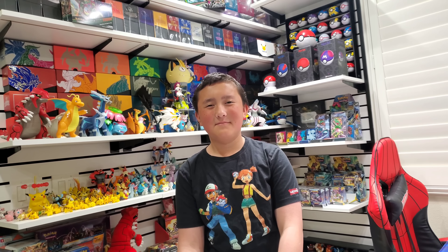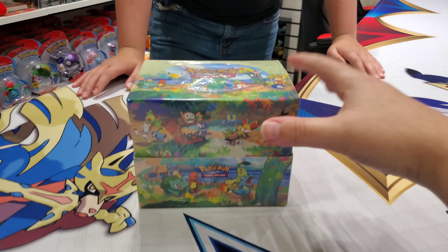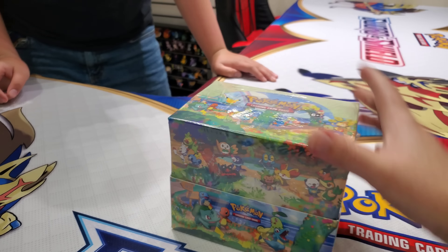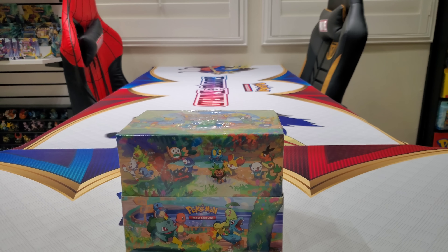What's going on YouTubers? It's Our Collector and Ethan Munster here. Little man, tell me what we're going to do today. Today we're going to be opening a whole box of — we got a whole box of Celebration tins. Alright, come on over little man. Oh my gosh, we're going to open up eight tins.